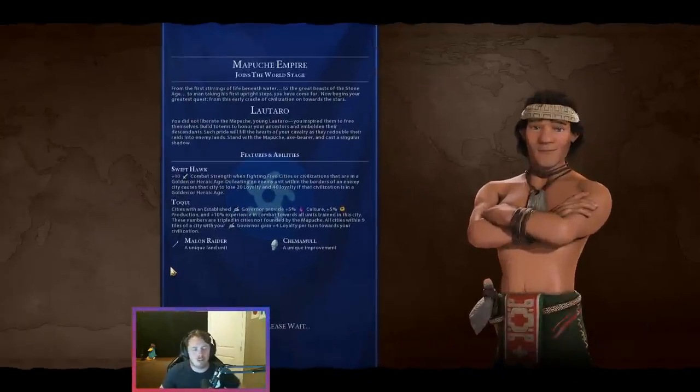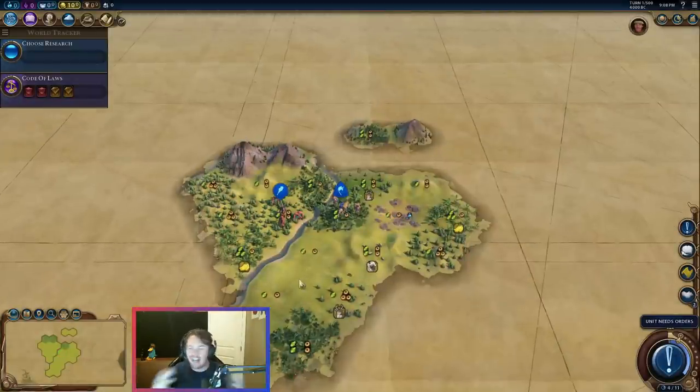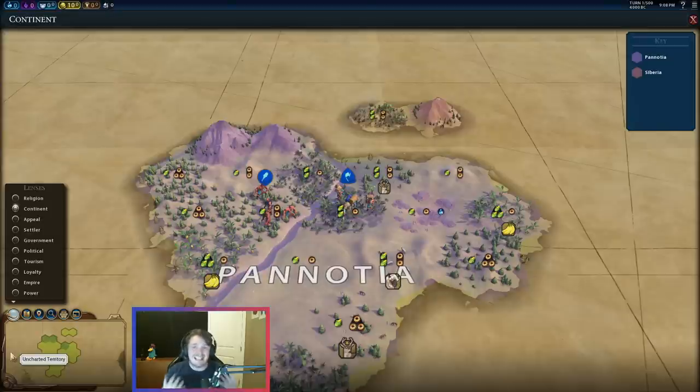Mapuche — with Mapuche we're looking for all the normal stuff; there's nothing unusual outside our standard requirements. There's a lot to talk about here though. Being on a continent split is a really, really good start bonus — if you're trying to make a decision and your start is meh or okay, but you're on a continent split, add that into the consideration pool. Being on a continent split means you have access to more luxury resources, which means more amenities, and it's a good place to be settling cities.